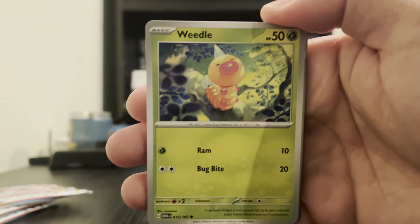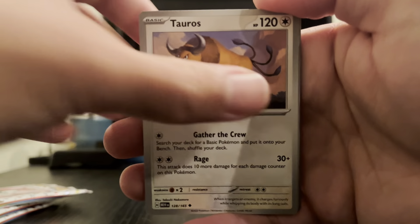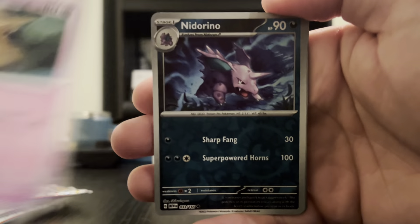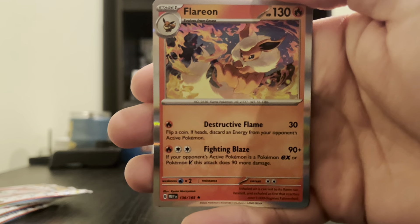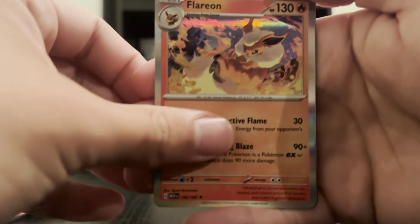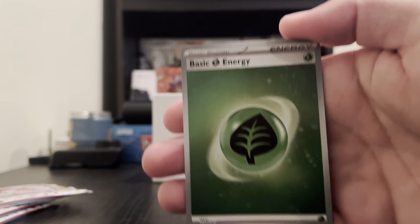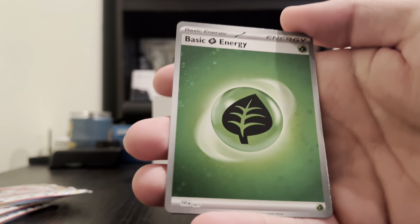Alright, we're starting off with a Metapod, a Ponyta, Poliwag — uh-oh, spoilers — Pichu, Nidorino. I don't know why it's a Dark type. We got the Pidgey, we got the Mankey, and we got a Golem EX. We got one hit card so far.